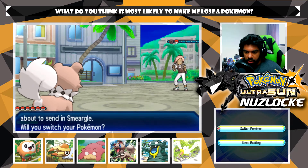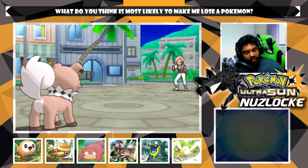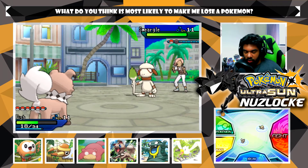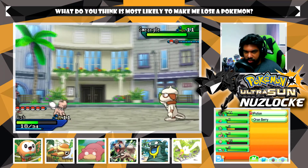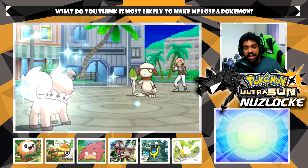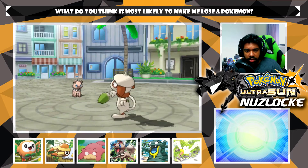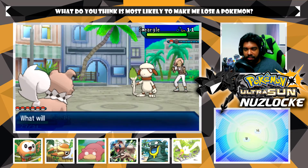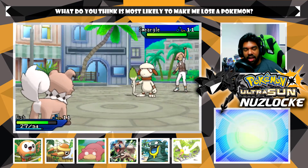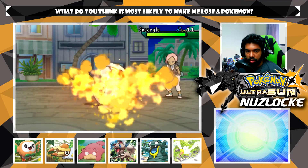Garby grows to level nine, which is awesome. I want Garby to become a more viable member of the team. If this were a regular playthrough I probably would have switched into Grubbin, sacked it off just to get full health back, but this is a Nuzlocke - we can't go around sacking Pokemon left and right. One of my biggest fears about this playthrough is taking it too casually because I've been playing so much regular Pokemon that I feel like eventually I'm going to forget this is a Nuzlocke and do something stupid.